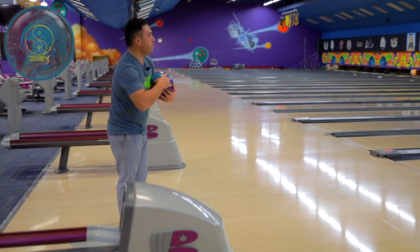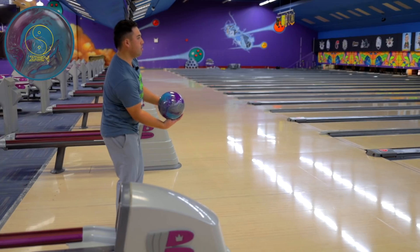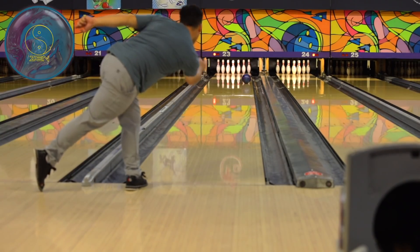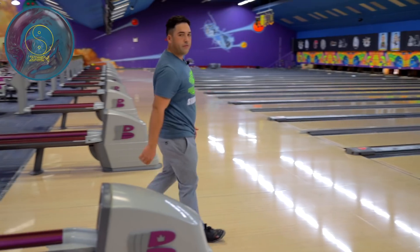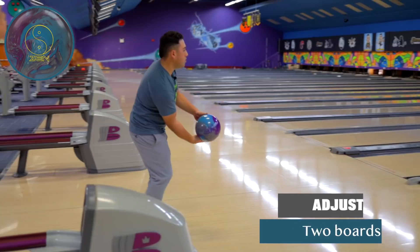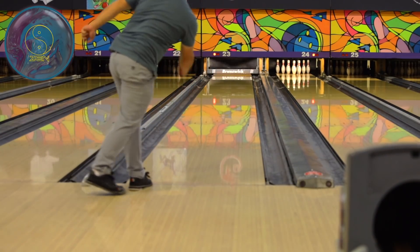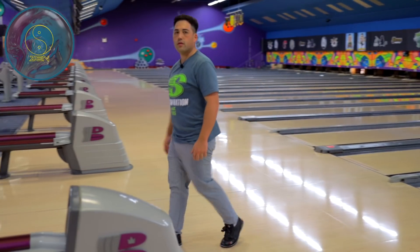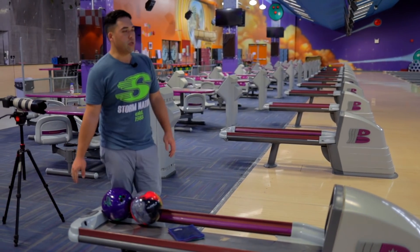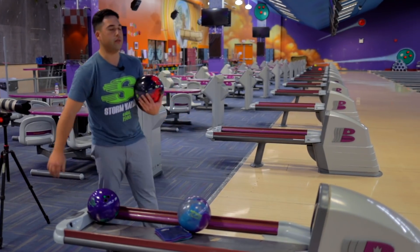Let's throw the Zen on that same line. House shots definitely make the discrepancy between the balls a little bit less, so the balls are going to look more similar on the house shot. Definitely a little bit less hook potential out of the Zen — gonna have to bump a couple boards right. Yeah, perfect. So a couple boards less hook potential out of the Zen on the house pattern. It's going to be a little bit more on a sport pattern, like on burn. Pretty good one-two punch though, I'd say. Let's move a couple boards left with the Reality — make sure we get out to the dry.